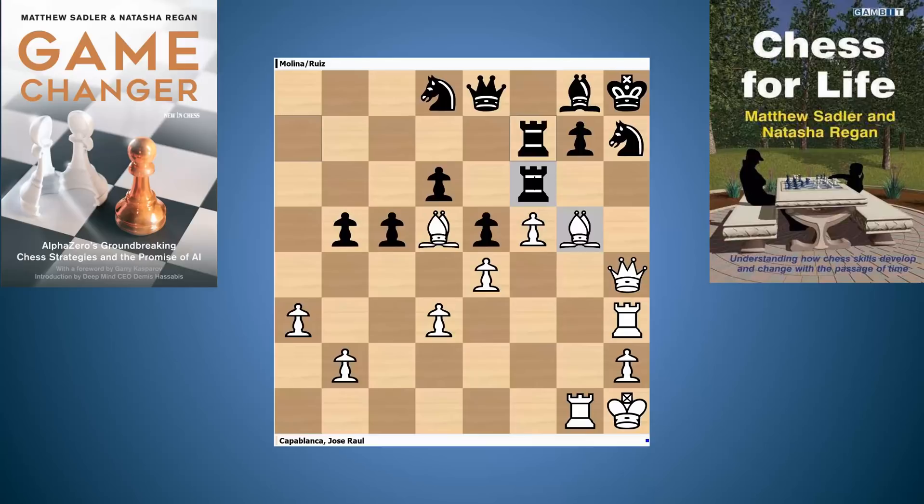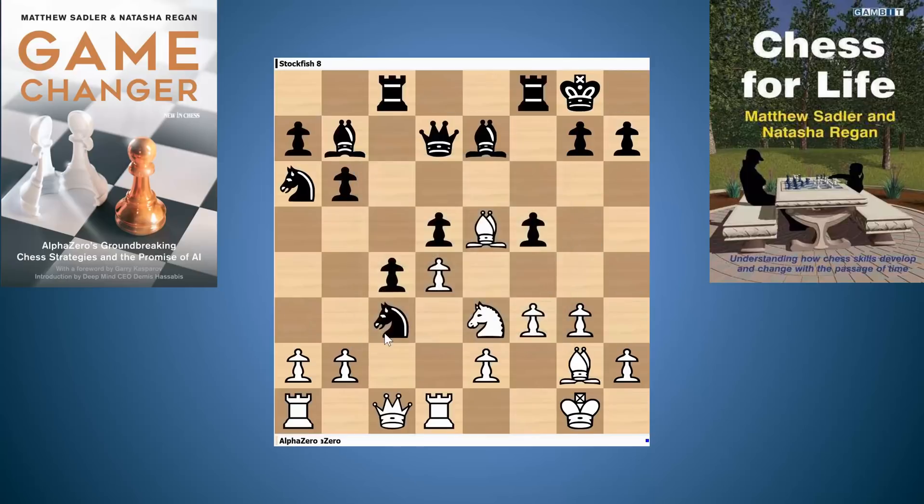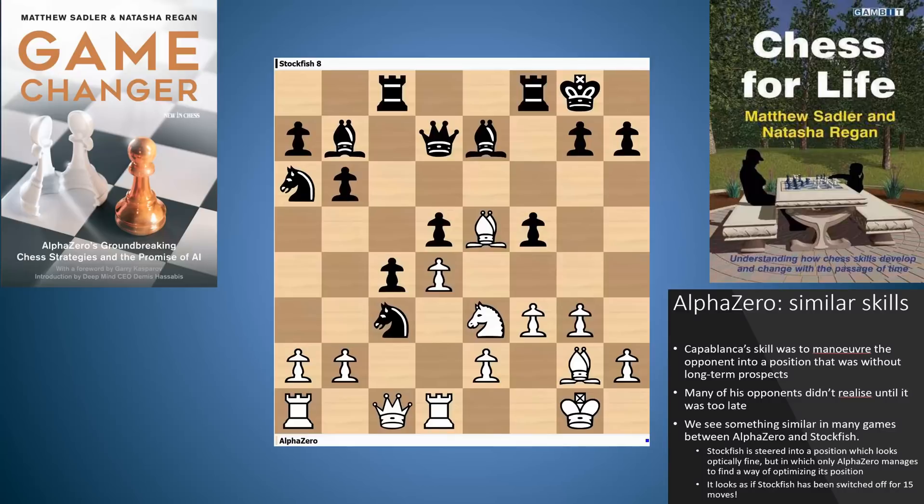In many ways, Botvinnik was very similar to this, always wanting to increase his strategical advantage to the maximum before playing for a decisive attack. And this is something we've noticed in AlphaZero's games quite a bit. We're going to show you an extract of a game AlphaZero played in the match against Stockfish. We've seen that Capablanca's skill was to manoeuvre the opponent into a position which was without any long-term prospects, and that his opponents probably didn't even realise it until it was too late. We'll see something similar in many games between AlphaZero and Stockfish — Stockfish is steered into a position which looks fine, but in which only AlphaZero manages to find a way of improving its position. It looks like Stockfish has been maybe even switched off for 15 moves.